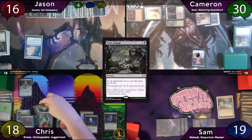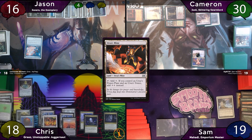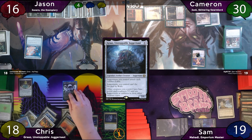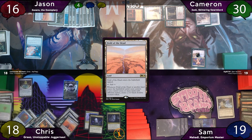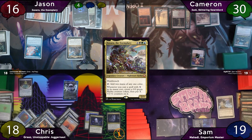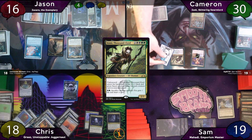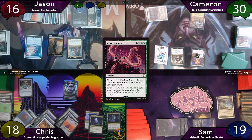The turn passes to Jason, who drops Field of the Dead — it triggers off itself — then recasts Zaxara and passes. Cameron starts by upticking Grist to make a bug and mills Overwhelming Remorse. He immediately sacrifices that bug to Phyrexian Tower, taps for 4 more to cast his Oni, and off her he gets to make 8 1/1s. He then uses Gaia's Cradle and discards a land to retrace Wyrm Harvest, getting 9 1/1 worms from 9 lands in his graveyard.